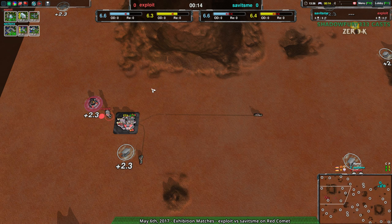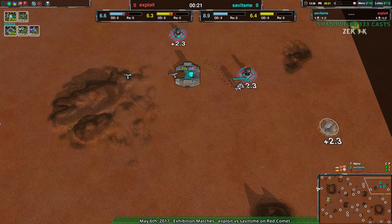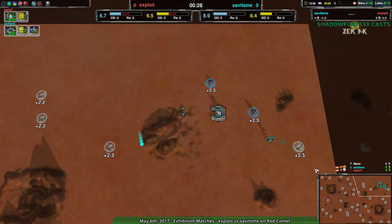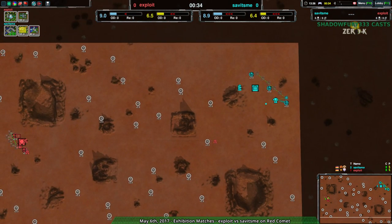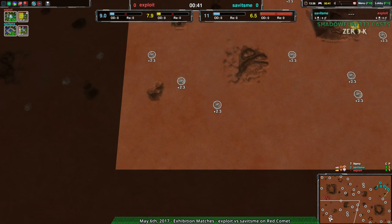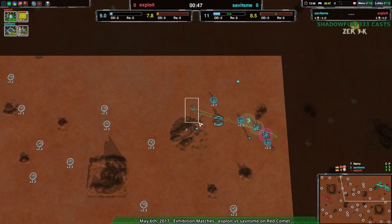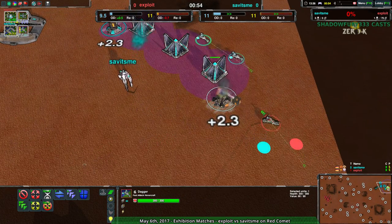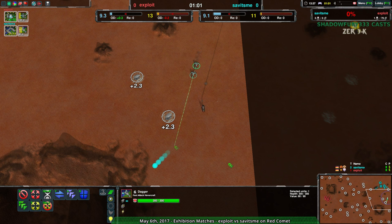Yeah, darts, mason, into Scorcher — that's fairly typical. A few more darts than I would have expected, though; I guess they're anticipating an early raid. I'm not sure why one dart is staying at home, but no matter. Daggers coming in from Savage Me at the same time, which is also kind of typical. Exploit started out in the center, and the dart looks like it will be able to outpace the daggers, so it's good.